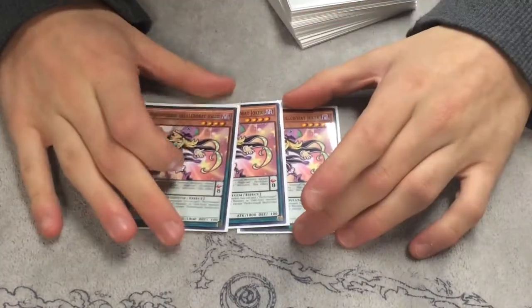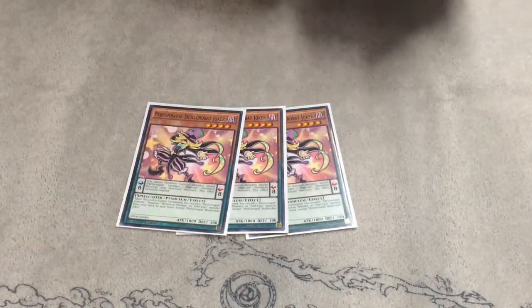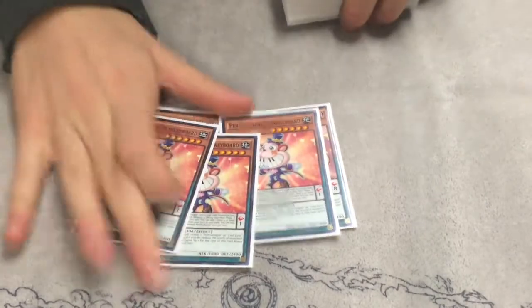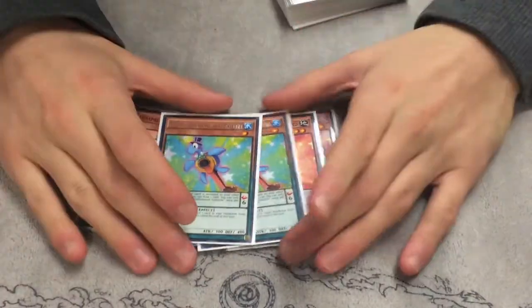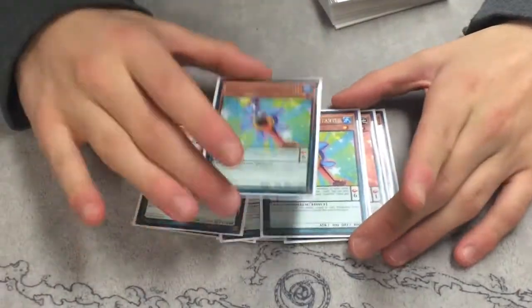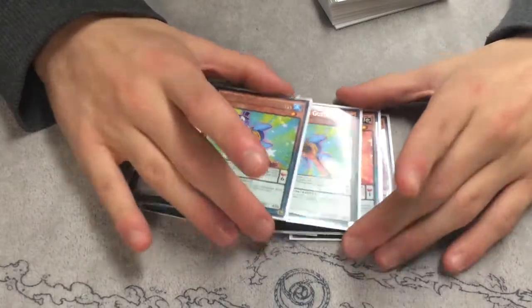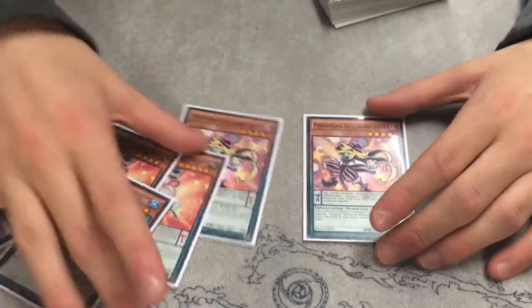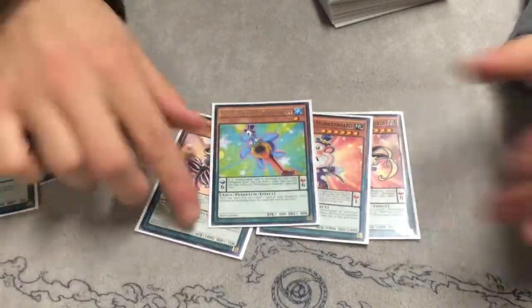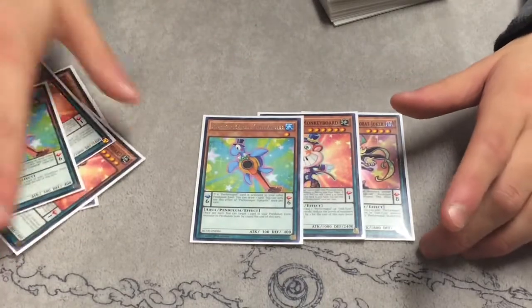So you play the obvious three Performer Pal called Corbett Joker. It's like your Stratos so you have to play three of. Three Monkey Borg, because when you activate him you search for your other scale, or two Guitardal. If you play this and you play another Pendulum before a Pal, you have this and you draw a card. The easiest thing to say is this is your scale — you do this, search this, search this. So you have a complete scale with just this one card. That's kind of the nuts.